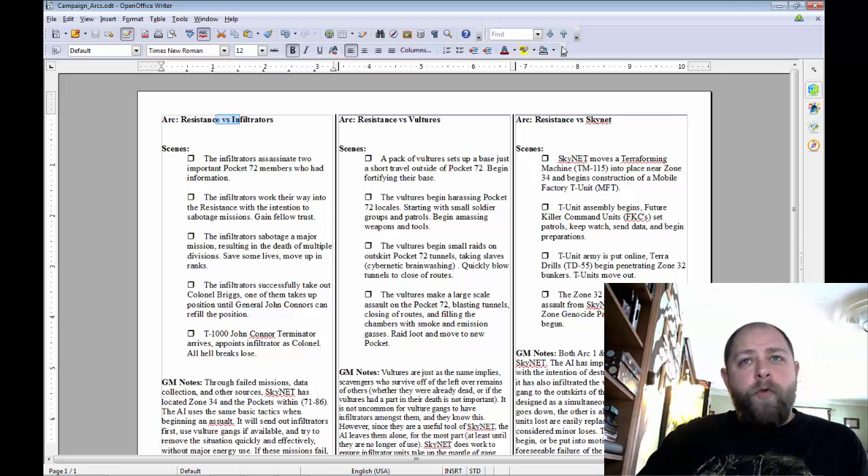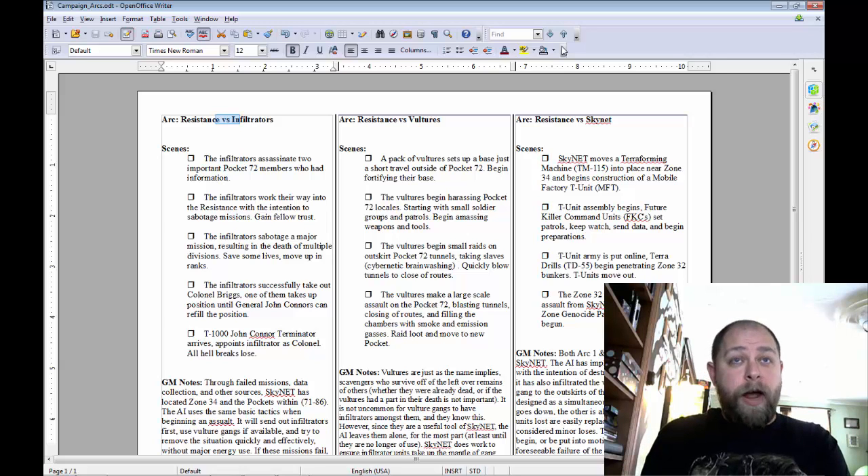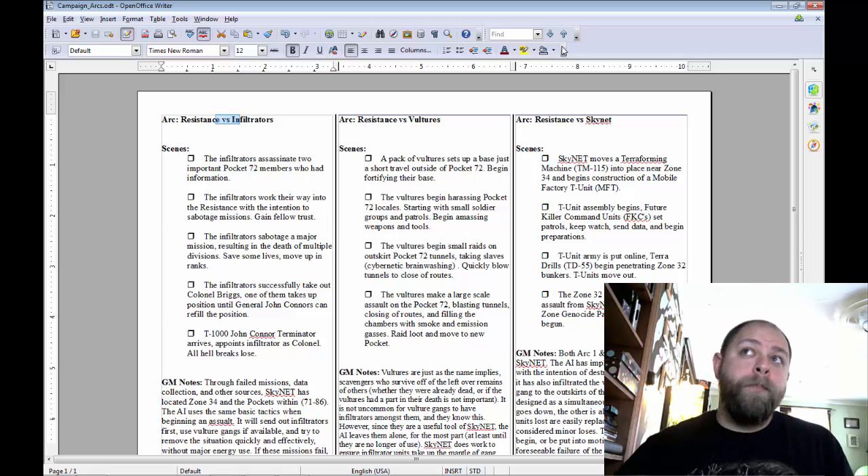Each arc is split into four or five scenes. These are basically things I as a GM am going to be doing in the background and during play to push the story forward — the main four or five things that need to be done to accomplish the goal of that arc. As a GM I take on the role of the Infiltrators, the Vultures, and Skynet.